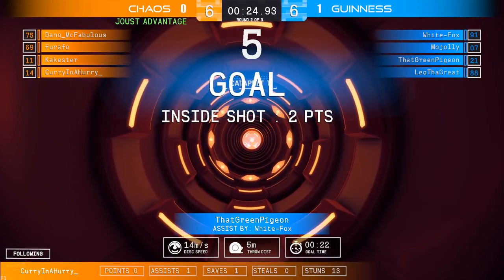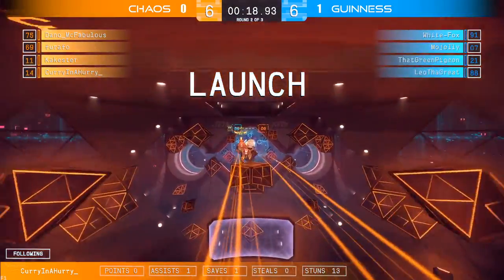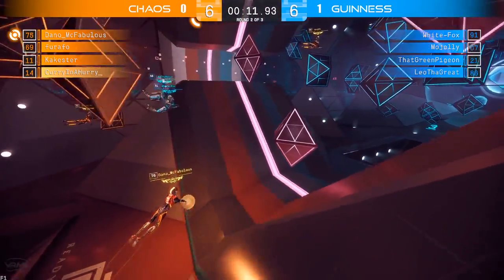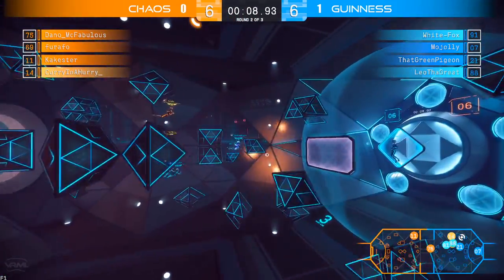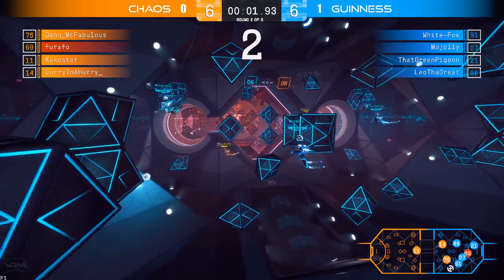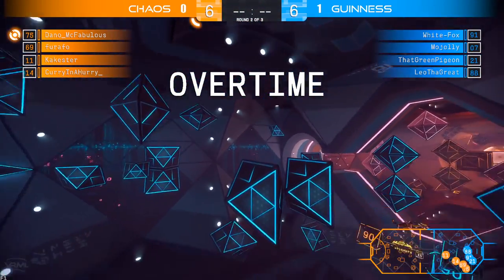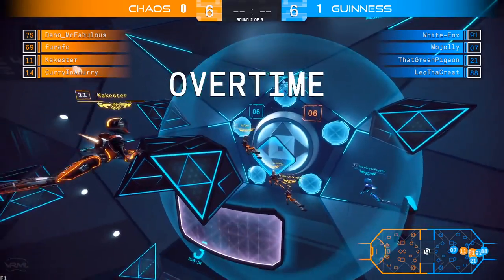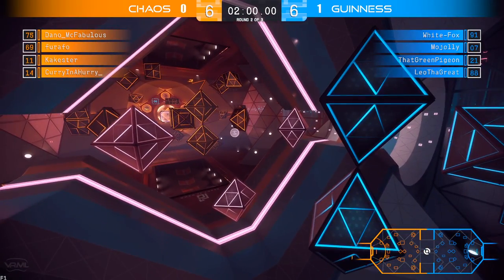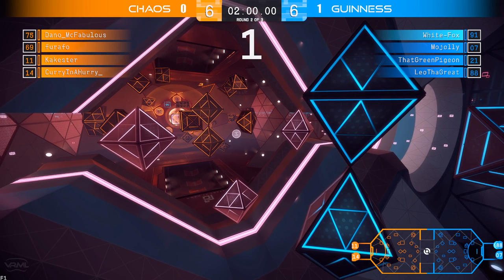White Fox — excuse me — pass up to Farafo, soft pass, Dano coming up — oh what a shot from Dano to take his team up by two, getting that underhand shot for two. So we will have one minute to go here, a two-point game — Chaos up by two. If Chaos wins this we will go to a game three. Mojolly pass over to White Fox, left two back pass to Mojolly — Mojolly sending it up to the floor to Leo the Great, cross — White Fox moving in on the bubble. Oh my goodness, what a shot there, but Curry in a hurry with the big save! White Fox able to steal it right back — three men in goal — sends it up, and all three of the goalies come out at the same time from that pass up to that green pigeon from White Fox, and pigeon is able to put it in to tie it up with only 30 seconds to go. Definitely looks like a communication breakdown — their nerves got the best of them as they all challenged that one player from Guinness.